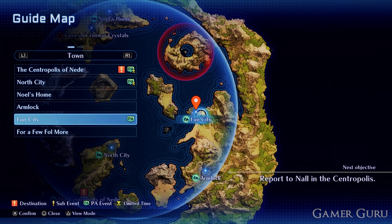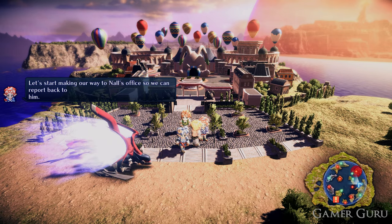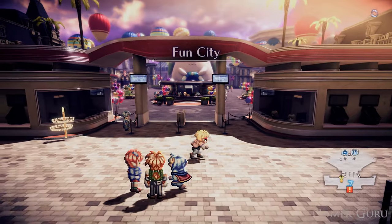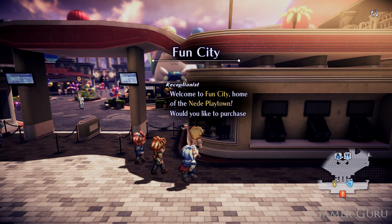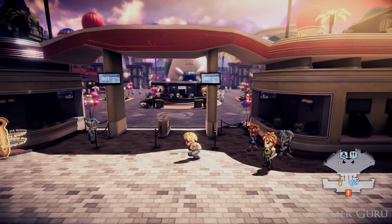You can actually get more of these for the rest of your team in the post-game dungeon, but this is definitely the earliest one you can get. You want to play through the story until you unlock the Cynard, which is the equivalent of the flying ship you get in every JRPG. Once you've unlocked the Cynard, fly over to Fun City, located right here on the map as shown in the gameplay.